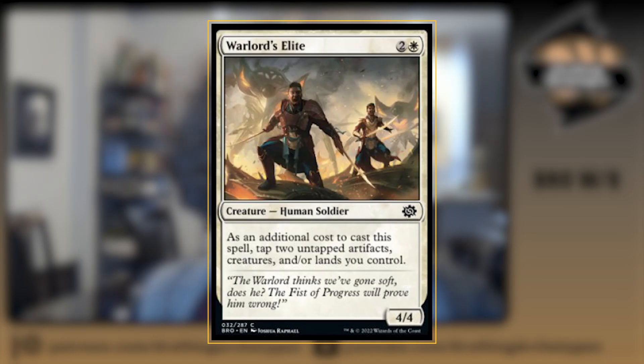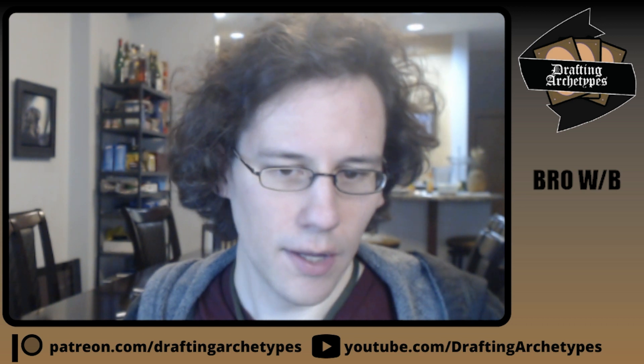As noted in chat, Warlord's Elite is a pretty respectable way to gum up the ground, especially since you're prioritizing cheap creatures. You'll often have some of those in play before turn three to use to cast it. It's obviously very good to Recommission because you get a 5/5, which is very big in the format, especially early on. So that's it — super straightforward.